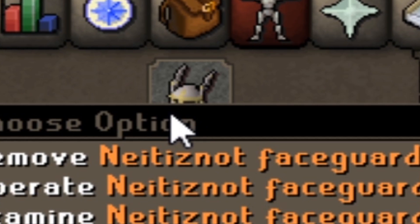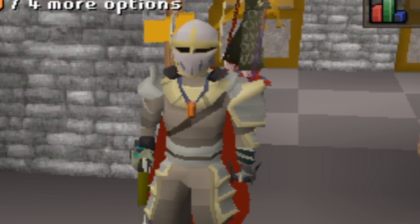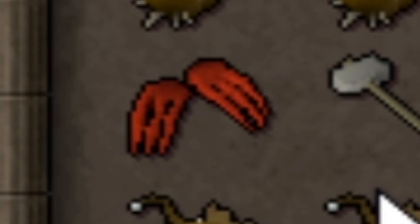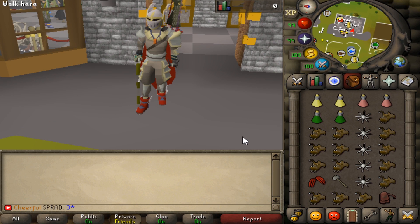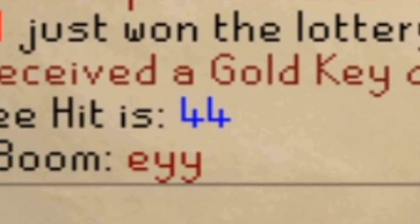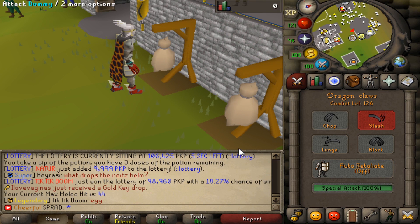We have the Nysiot Not Face Guard and Ferocious Claws, we've got the B-Ring Eye — we have everything, man. We're freaking stacked. And for my spec weapon, I am going to be using the Dragon Claws into the G-Maul. Let's check the max hit for the D-Claws: the max hit is actually a 44, but you can only hit two of those and the other two would be zeros. So the max hit is actually an 88 with the Claws.